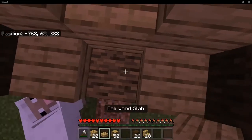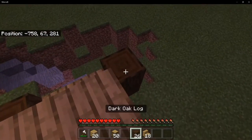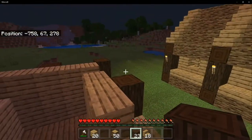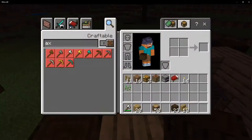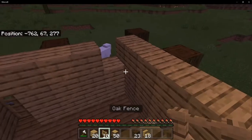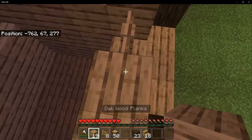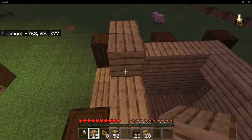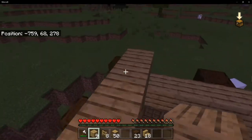If you fall, you're going to have to delete a block to get back up. Now that we're back up here, place just like so. With these empty holes, grab your fences and place one in each of those holes just like that. Then place another layer of oak planks just like this.